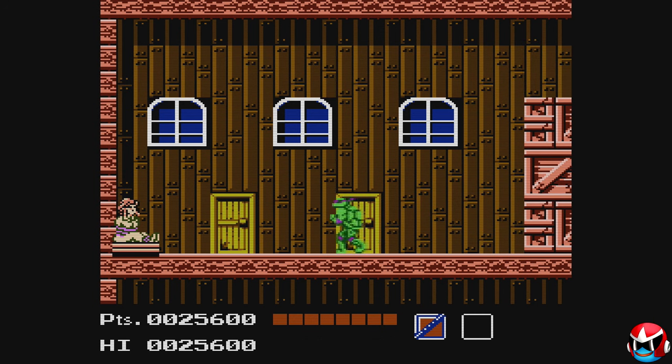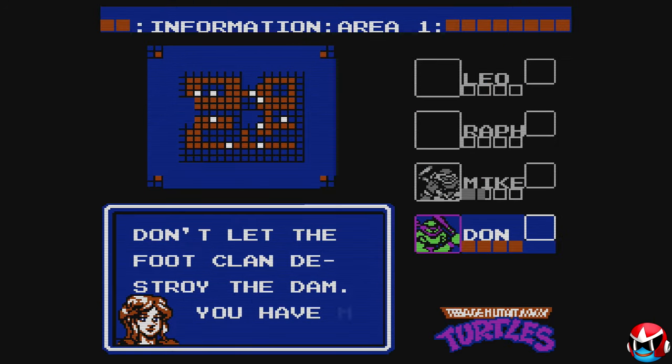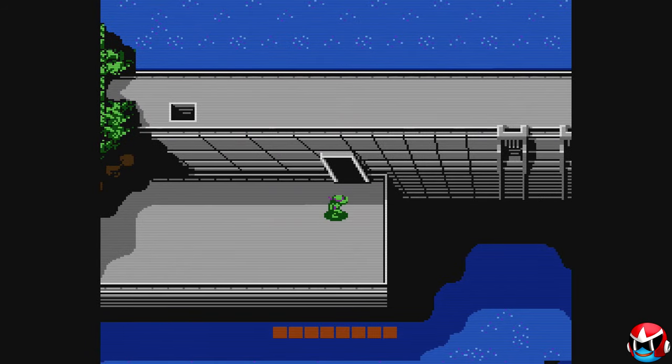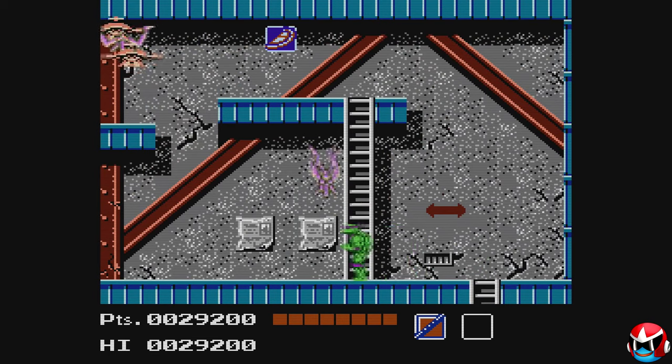We rescued April — Donnie's about to get some action. Don't let the foot clan destroy the dam. We got her support and that's really all we need. There's half a pizza — we'll try and get it for Mikey.